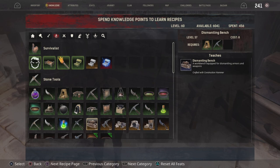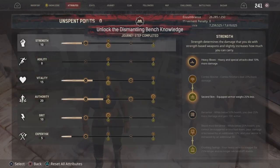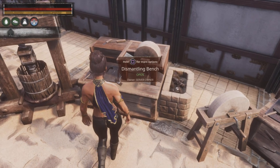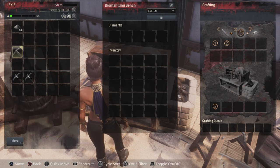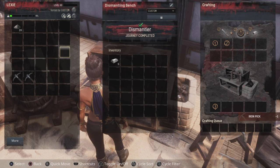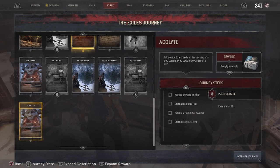This is under all your crafting stages and your tools — unlock it there. Then what it wants us to do is dismantle an item. So what I've done is I've just got a simple iron pick. We're going to pop that in there, and as we can see — boom, done. As quick and simple as that.